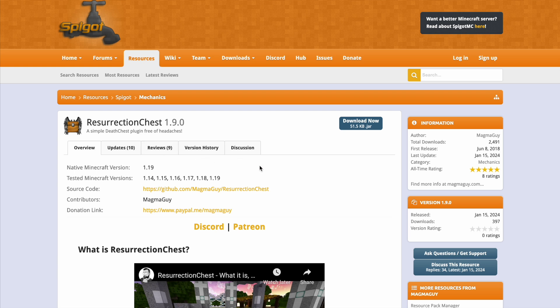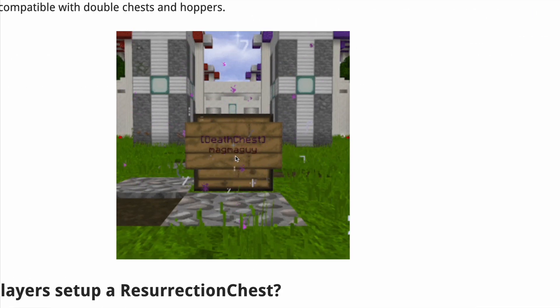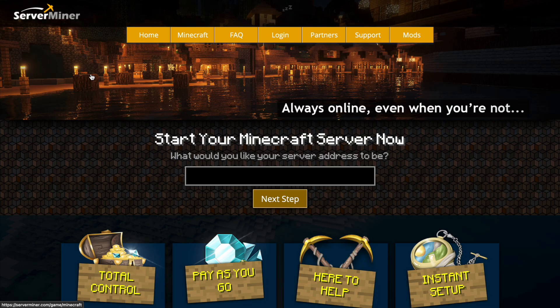Here we are on the Spigot page. You can see it's updated from 1.14 to 1.19 — I was using 1.20 and that was working great. You can see what it looks like with the particles working, which looks pretty cool. It is a nice simple plugin with only one permission, which is the use permission. If you want to download it, head over to the Spigot page, and if you need a server to host it on, check out serverminer.com for the best and cheapest hosting around. That's it for me — subscribe, like, comment, and I'll see you next time.